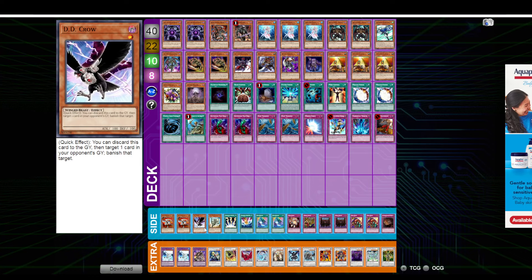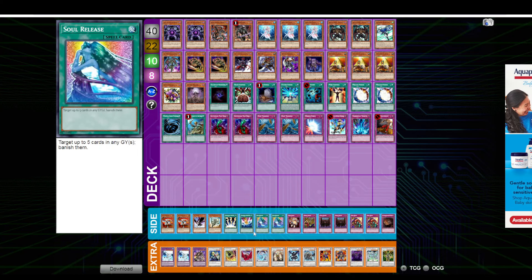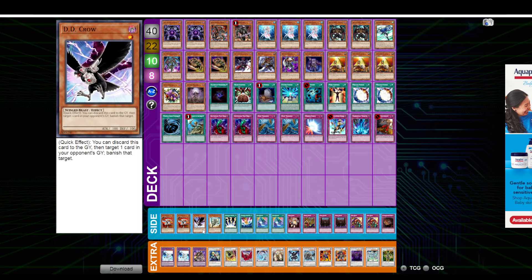D.D. Crow at one is probably not the right call. This deck lost in the finals to the Fishborg Frog deck, which is gaining popularity. D.D. Crow is really good against that deck because it plays Triple Pot of Avarice. You can hit the Fishborg too, but they don't really care about that. So I feel like maybe the call is D.D. Crow over Soul Release. Soul Release is good if they have only five frogs in the graveyard, but the problem is that deck will literally thin out all of the frogs, and I'm not sure how many they play but I know it's more than five.